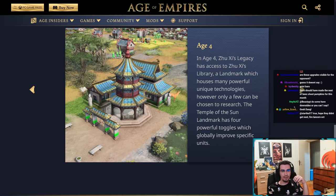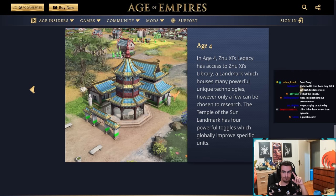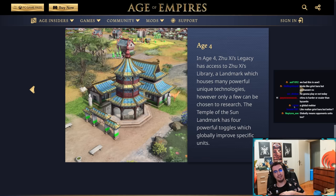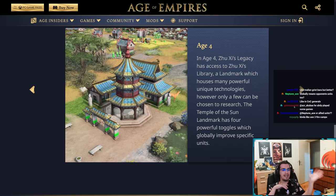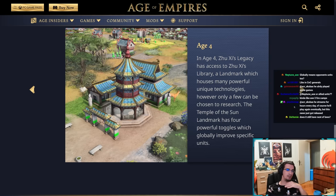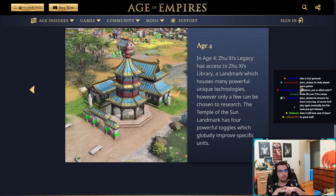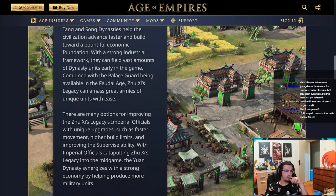The Temple of the Sun landmark has four powerful toggles which globally improve specific units — think of it like a Mehter aura. The Mehter has three different auras; this has four different toggles and you can only activate one at a time, but it affects all units on the map globally, so you don't need to be near the landmark. You can toggle on and off — if you're making unit X you toggle what helps that unit, then transition to unit Y and toggle something else.